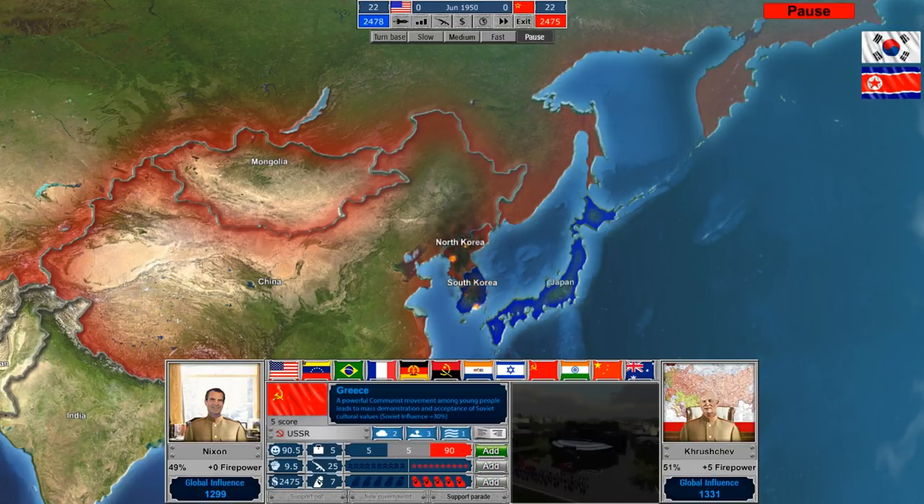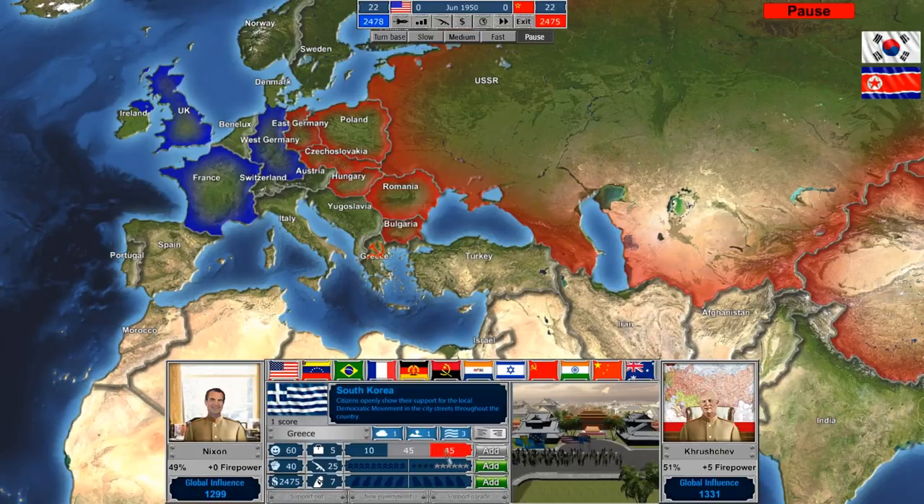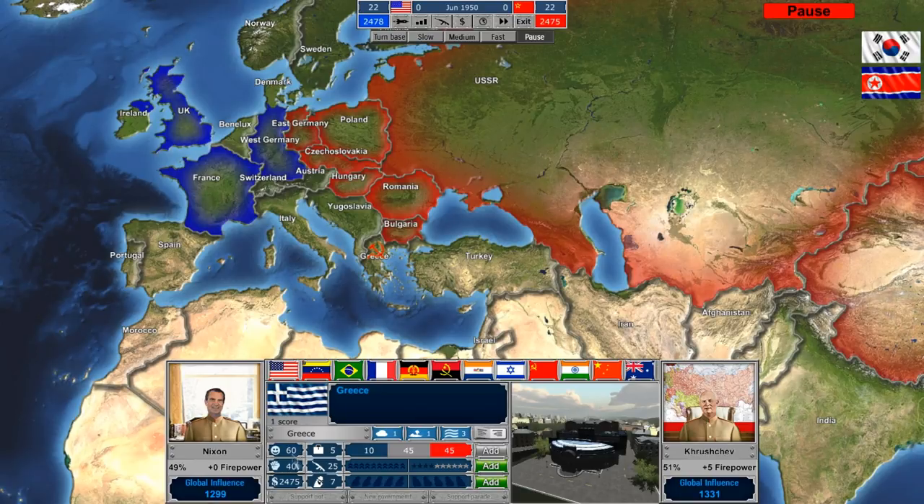Let's go ahead and pause this. We just got a notice that Greece has a strong Communist Party contingent in 1950. We've got about 45 influence over the government in Greece, but the current government does have support of the people. We don't have any spies there — Greece is a neutral country, so there are sort of neutral revolutionaries in Greece. We could add a spy network or some military support as well.